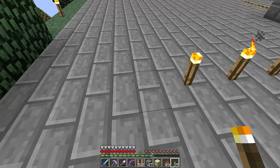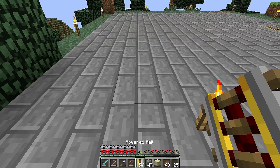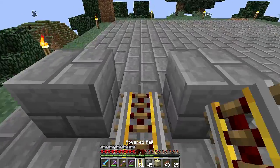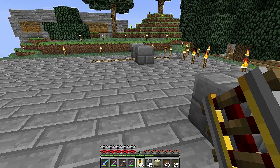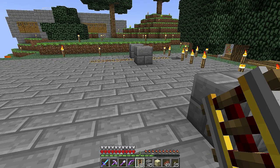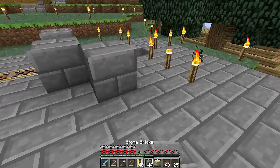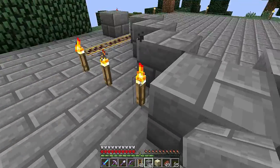And then we'll have another rail — one, two, three. Blocks here, and one, two, three. That's looking pretty good. We'll block off this area — yeah, that looks good.